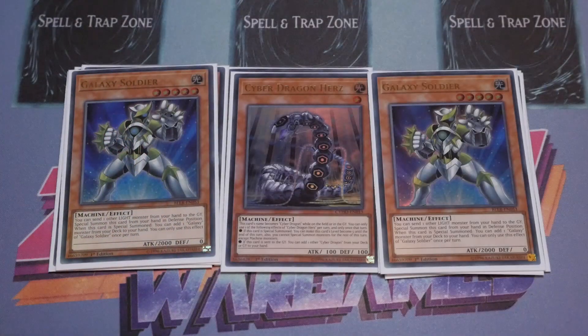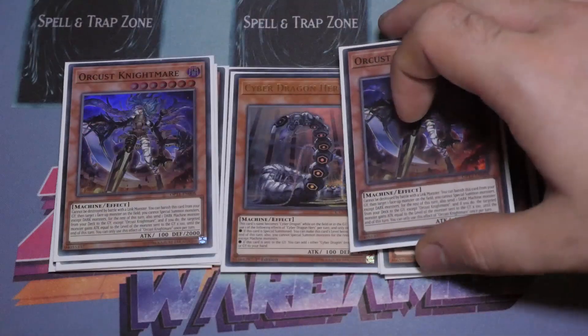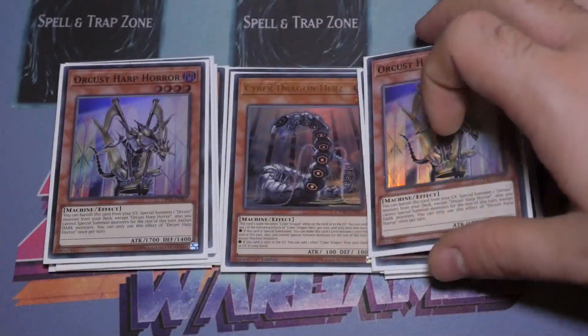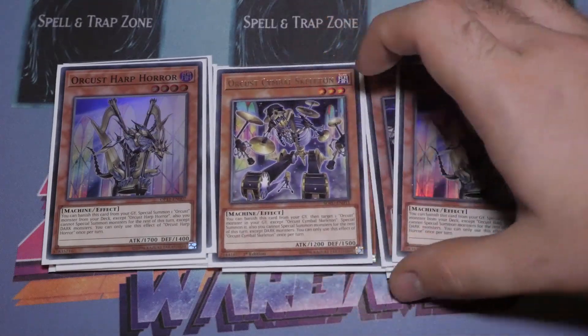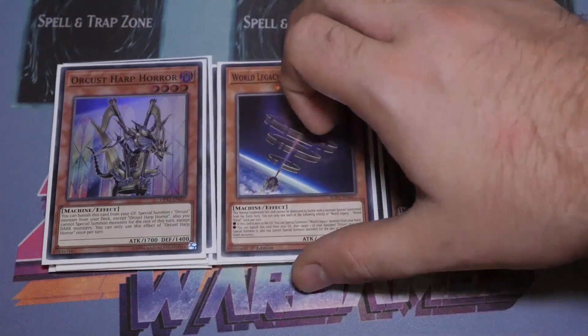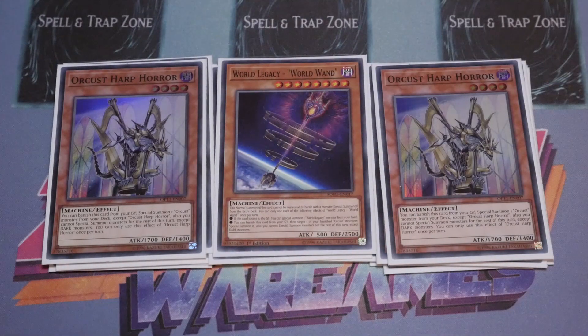For the Orcas lineup, we've got double Mermaid, double Orcas Nightmare, double Harp Horror, and the single Skeleton — all quite straightforward on ratios. Then the one Wand — I used it once or twice, and even then it was just bringing back the Harp Horror from the banished zone to go in for game. It's good; I wouldn't say it was a necessity, but it is definitely useful in the deck.